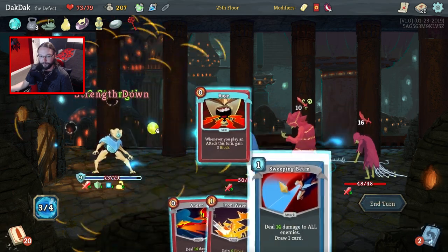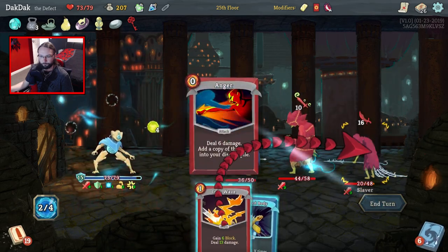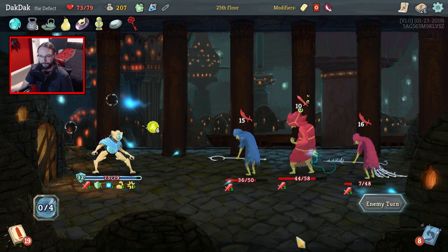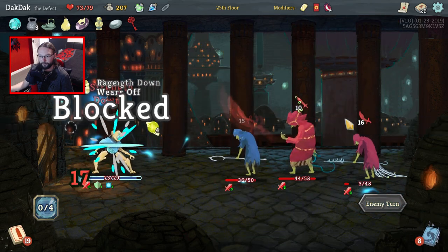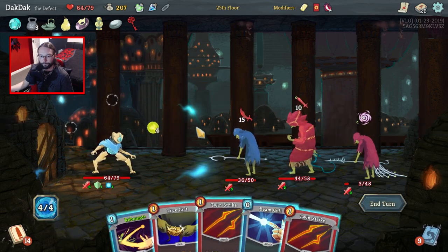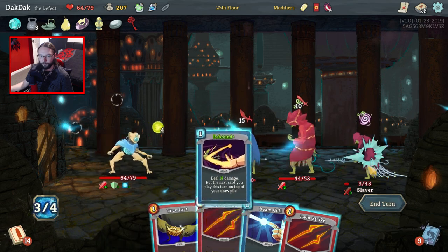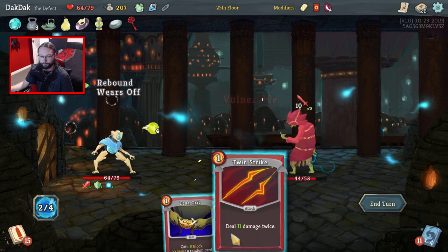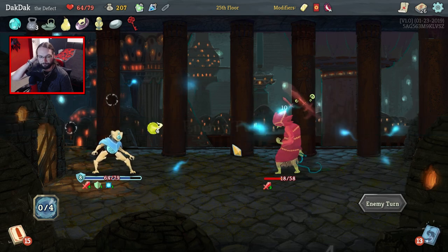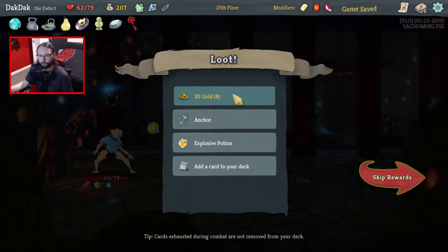Definitely Flex and Rage — Sweeping Beam to follow up. That's as much block as we're getting. What are you guys doing? 41 damage — Jesus, they weren't messing around, were they? We're going to Rebound Beam Cell, crush you — essentially crush you and then take two more damage, which isn't terrible. Not at the minute. Beautiful, beautiful. Anchor is quite nice.